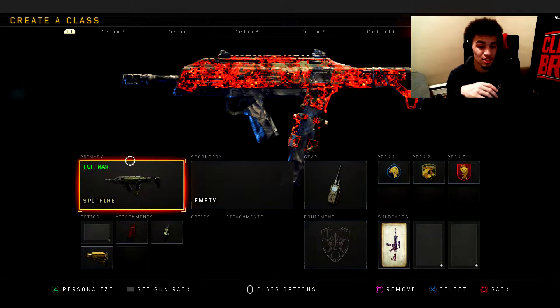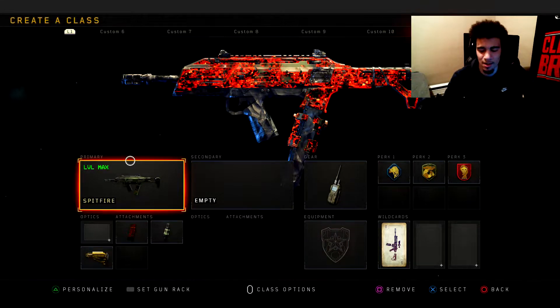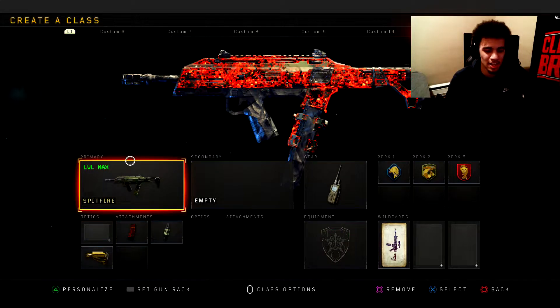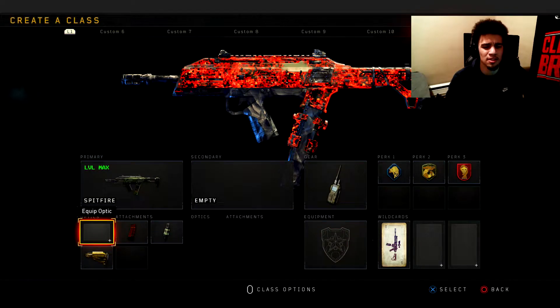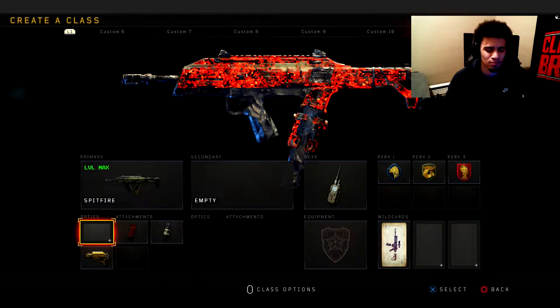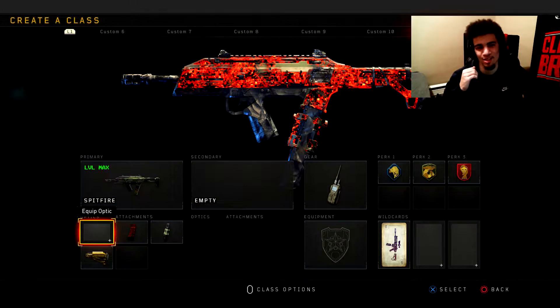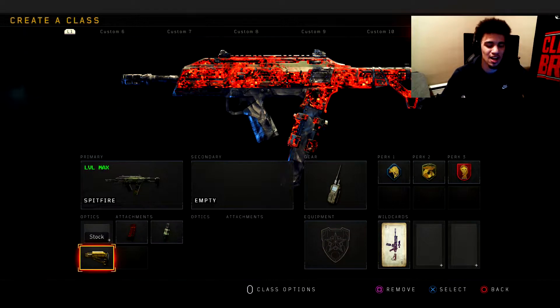I want to dive right into this class setup — the Spitfire. This weapon got buffed and it's really good. It's probably one of my favorite SMGs in the game. I was feeling the Cordite, and I heard the MX-9 also got buffed. When it comes to attachments, I'm using Extended Mags, Fast Mags, and Stock.